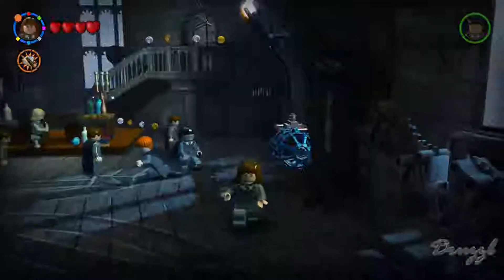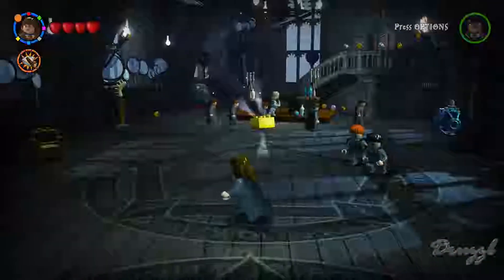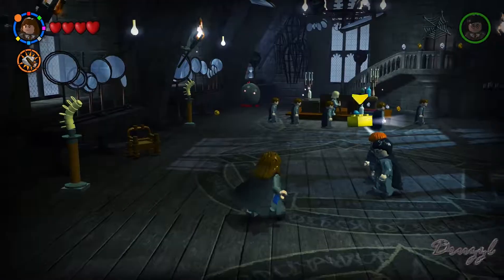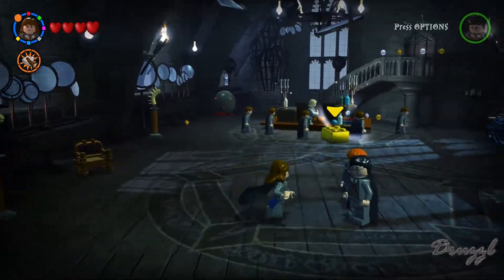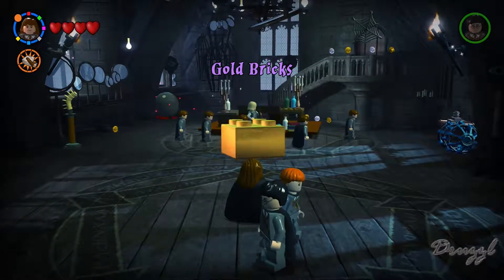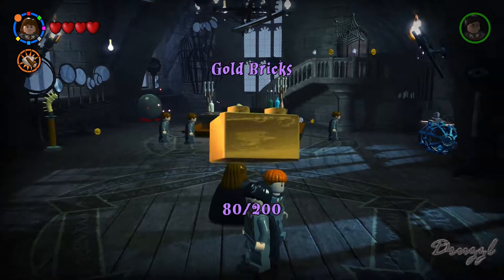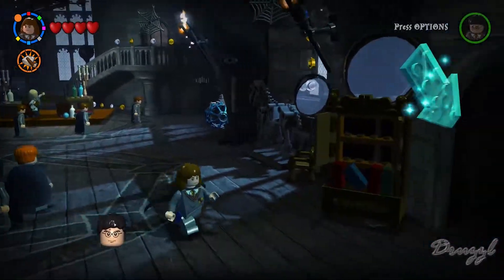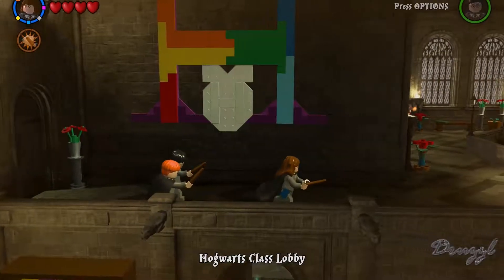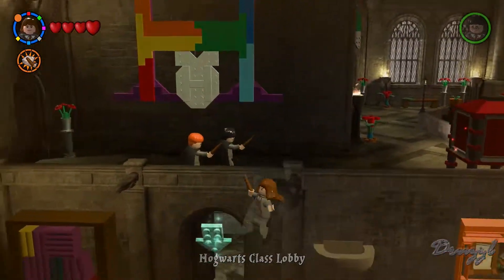Welcome back to LEGO Harry Potter Years 1 through 4. At the end of the last episode we learned Reducto, and then literally in my outro we unlocked this gold brick. We're gonna grab that real quick, and then it looks like it's time to leave. So where are we going now? We're going down here.